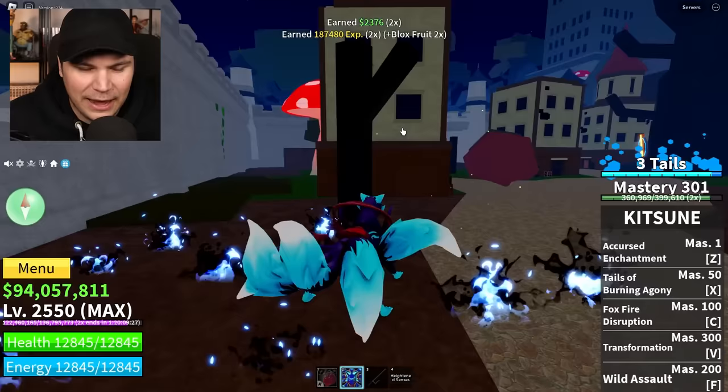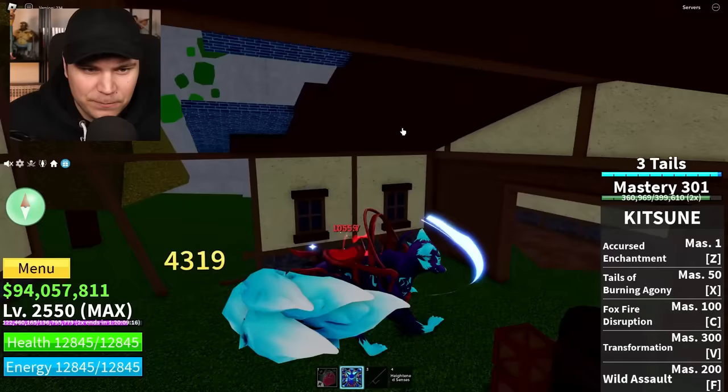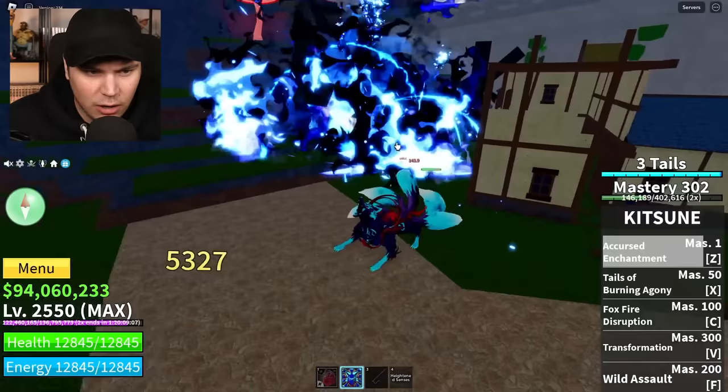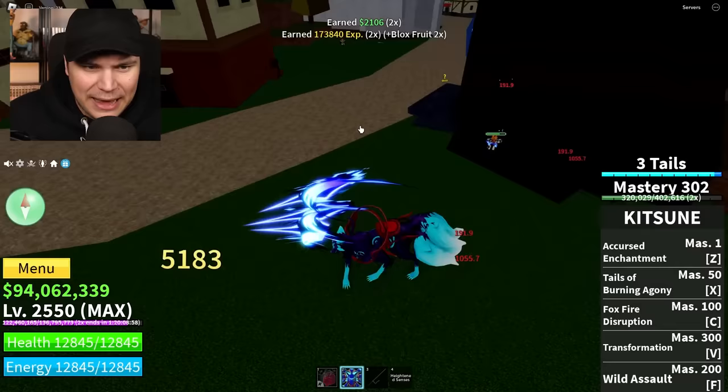Okay here we go, let's try this out, let's keep tapping. The damage, the damage! Are you out of your mind? The damage is crazy. Zed ability - it's literally everything the same, just way crazier and way more powerful. You can pretty much keep your max tails forever as long as you keep hitting people, so that makes this a pretty overpowered transformation.